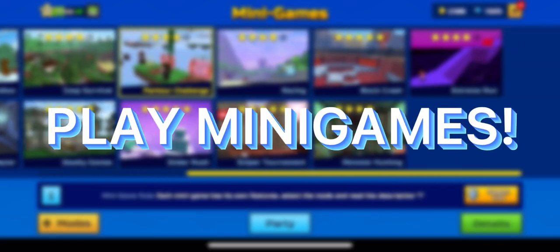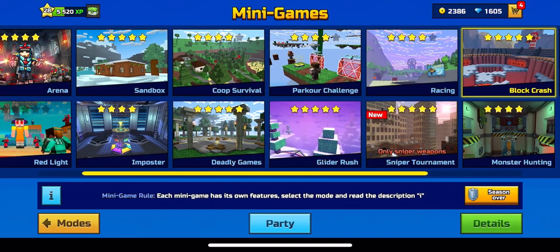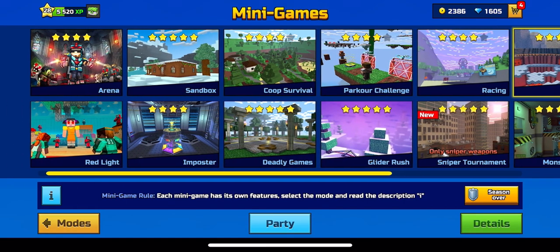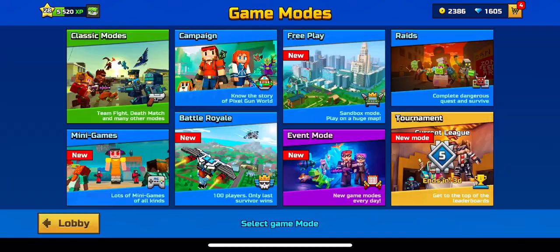Co-op survival, parkour, and block crash give you XP if you get first place. There are a lot of different game modes that give you XP if you win — arena is one of them. The best part about arena is you don't need to upgrade any weapons to do it because all weapons are automatically balanced.